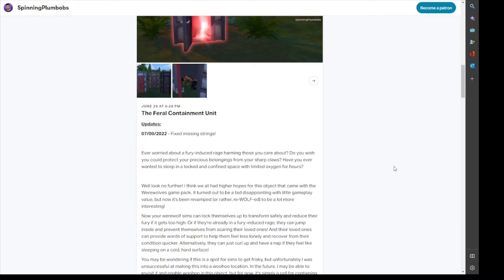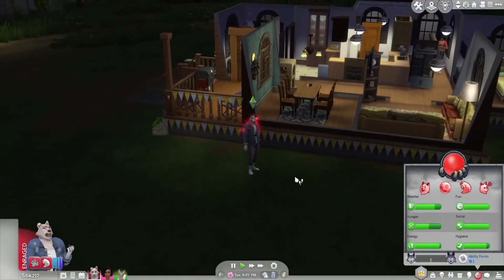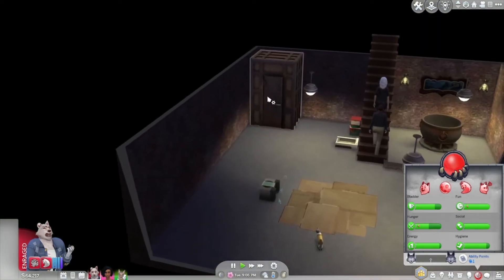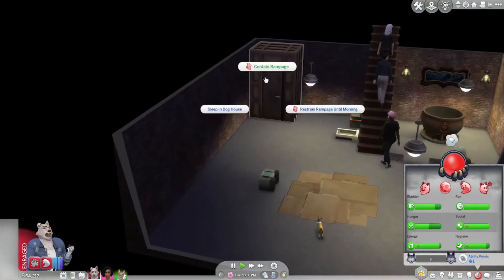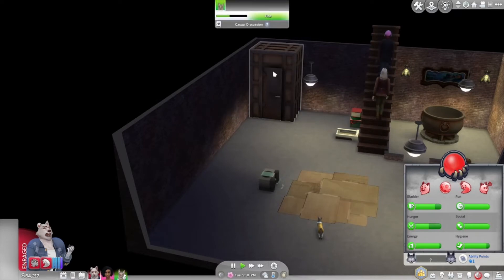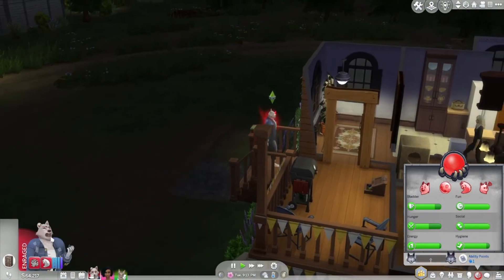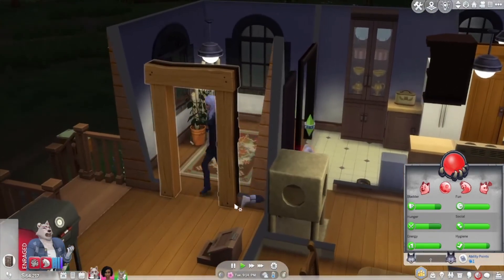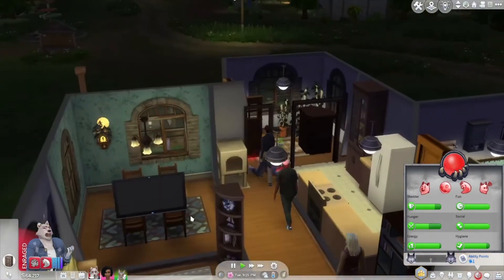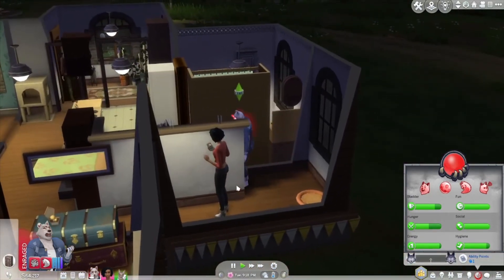I'm going to head into gameplay and show you guys how it worked out for me. So we're going to have Arlo contain rampage — there's also options to sleep in doghouse or restrain rampage until morning. Let's go with contain rampage. This works — I'll be very happy because I get so annoyed when my werewolves scratch all the furniture.